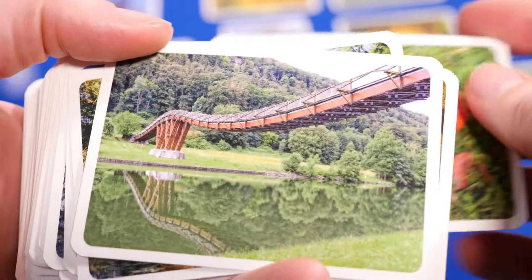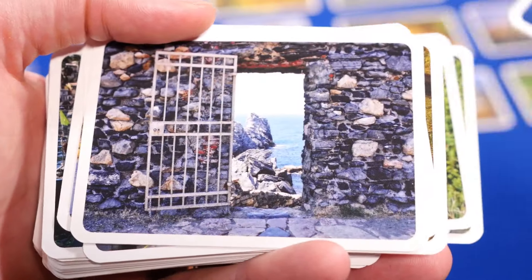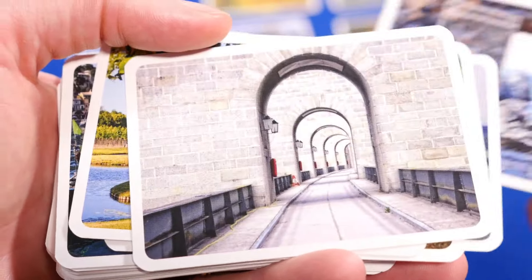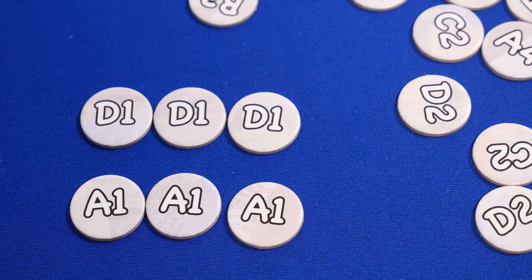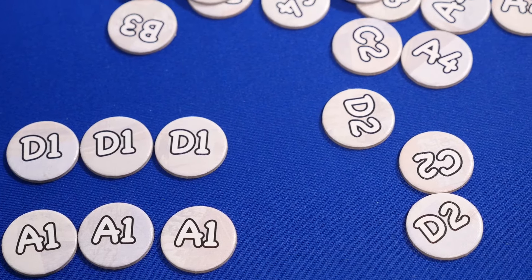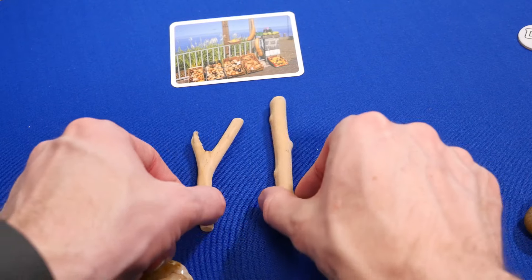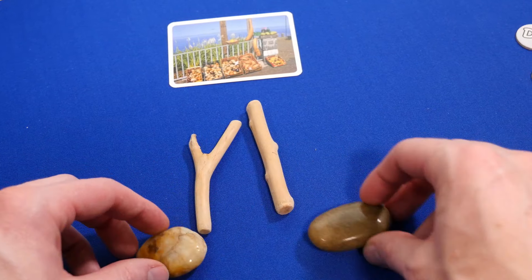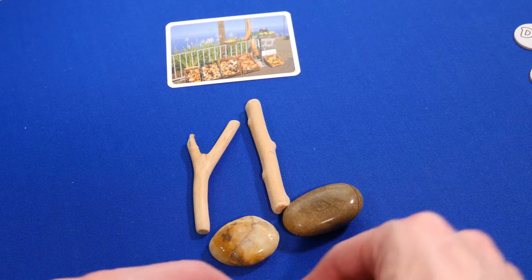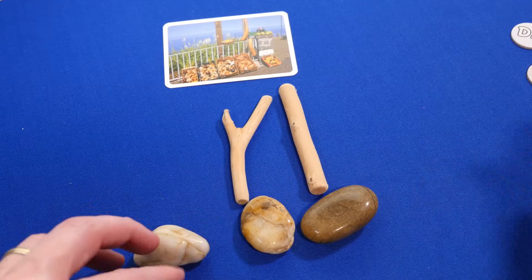There's a lot of replayability with all the picture cards, what coordinates you might get, and the different materials to make the pictures. There are even three of each coordinate token, so you might see the same picture come up in the same game. Later in the game, you might even pick a coordinate token that someone else had and have the same material — it's up to you if you want to copy what they did earlier.